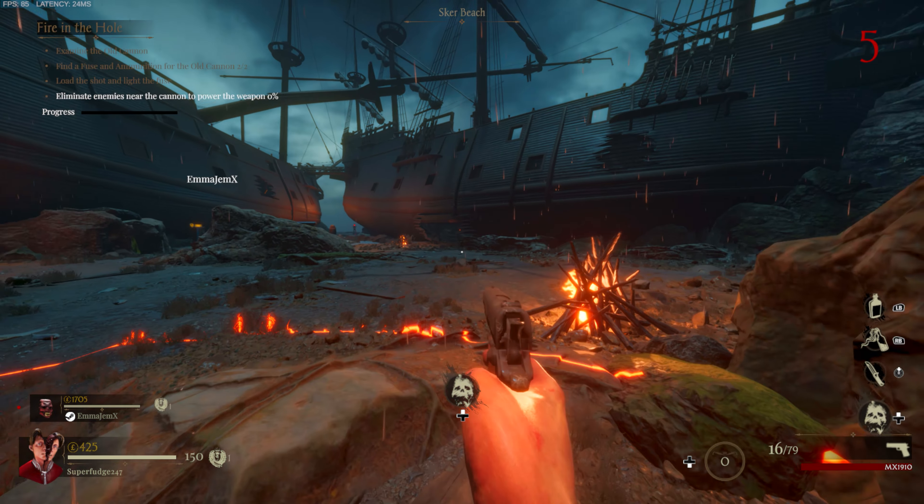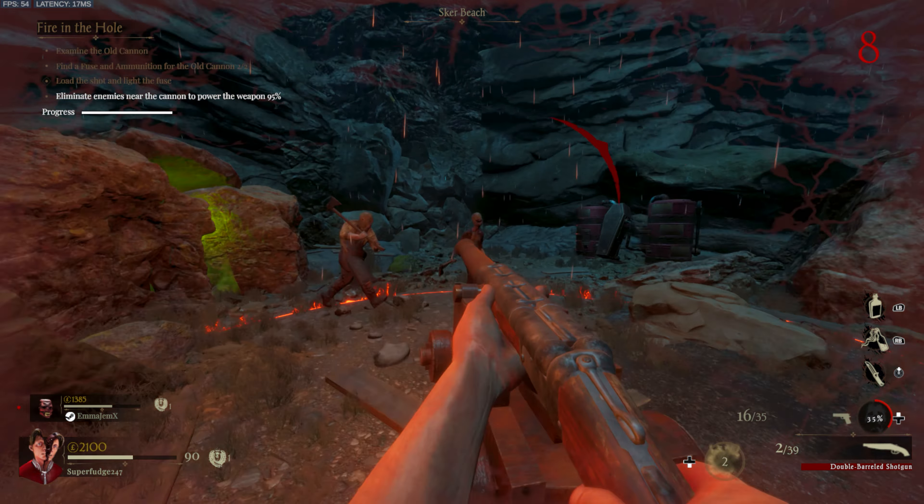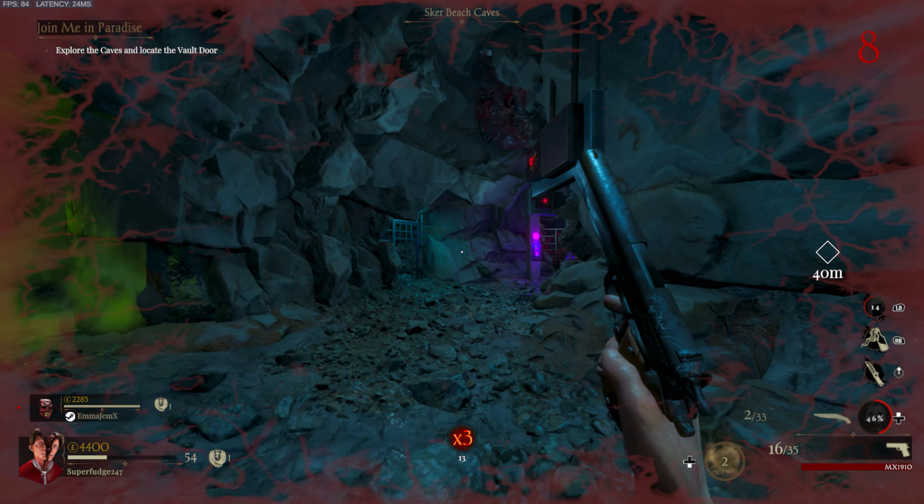Now a circle is going to spawn, so you need to make sure that you're standing in the circle whilst killing zombies. Once you've got the max amount of zombies, you're now going to be able to interact with the cannon again. This time it's going to shoot at the cave and open it up. Now enter the cave.